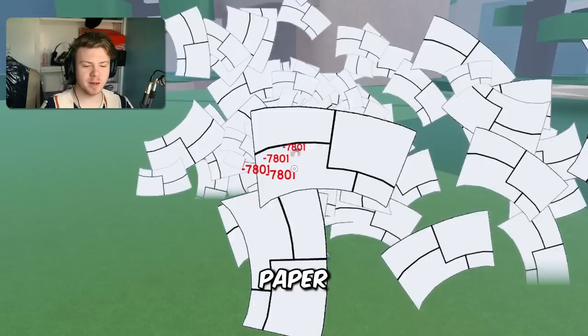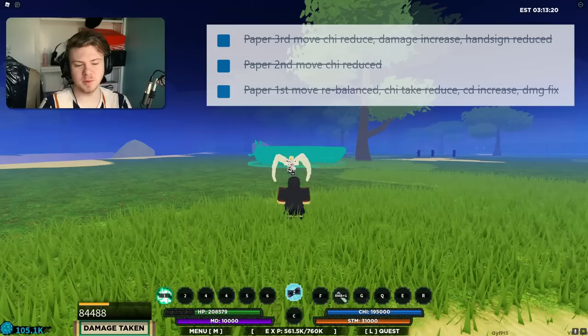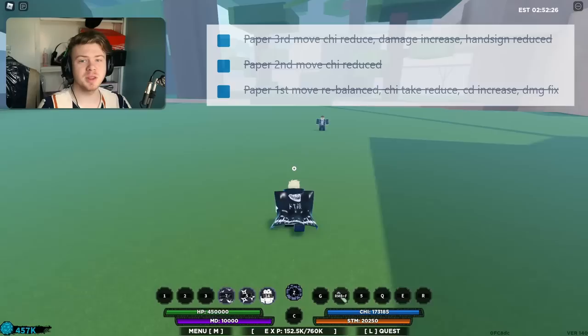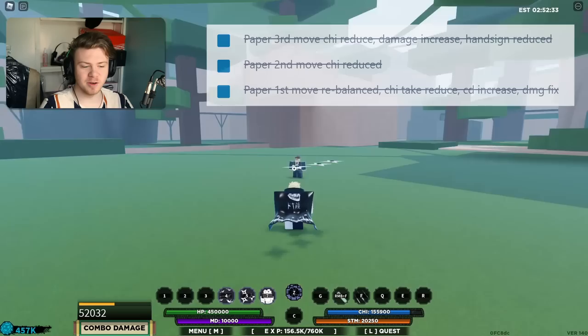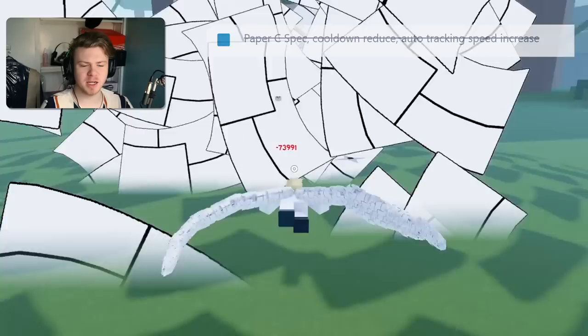Next up in the best changes is actually going to be Paper. They actually did change a lot about Paper. The first ability doesn't do as much damage as it used to, but that was compensated for. The third ability now had its damage actually improved — it does 80,000 damage as long as you hit them twice inside of the Paper stun. The Shurikens now drain barely any Chi, have a 2-second cooldown, and are also not on the stun level cooldown any longer.